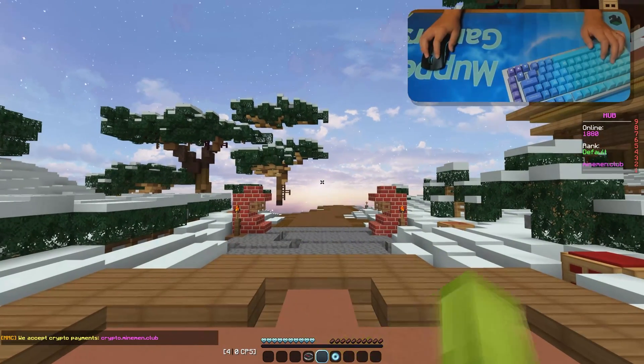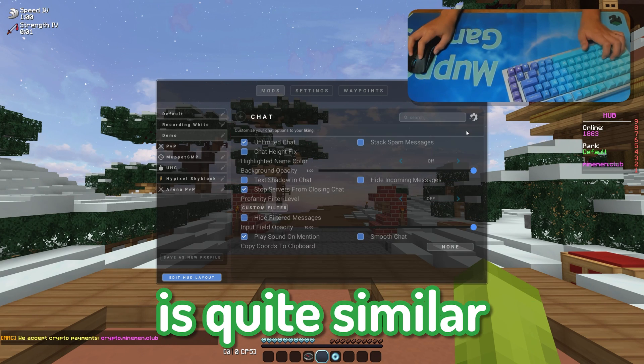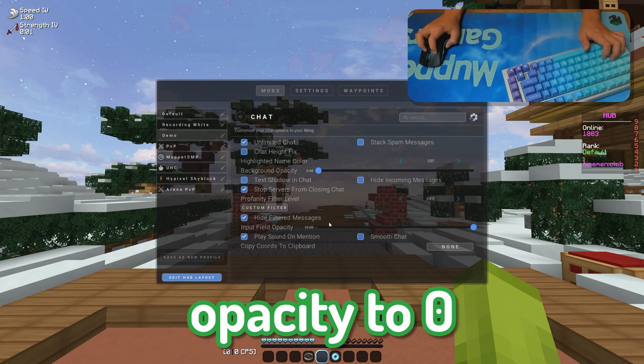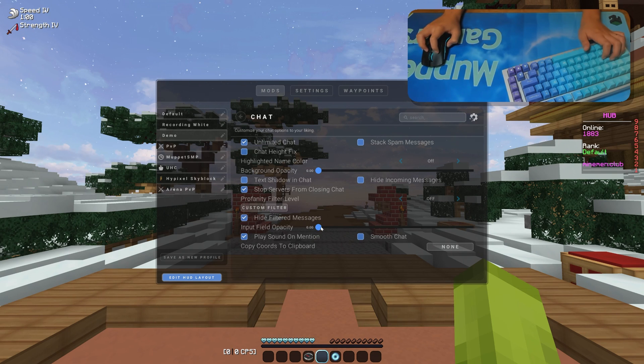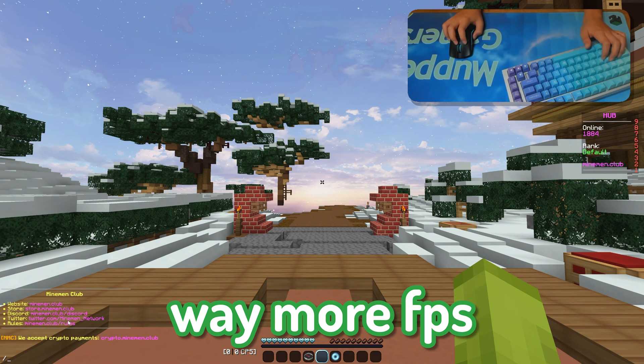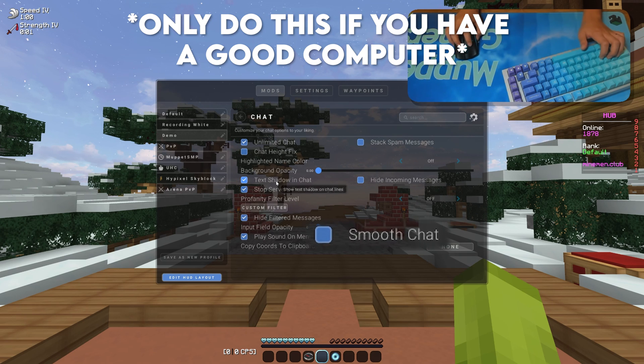I'm going to go over the chat and name tag settings together because what we're doing with them is quite similar. Once you're in chat settings, turn the background and input field opacity to zero. This makes the chat entirely transparent, which looks way better and gives you way more FPS. If you have a better computer and don't care about FPS, you can also turn smooth chat and text shadow in chat on.